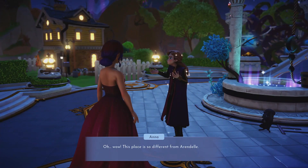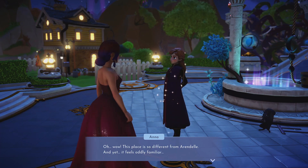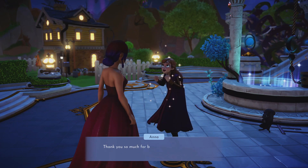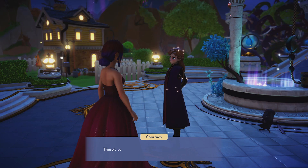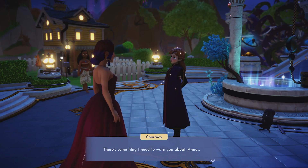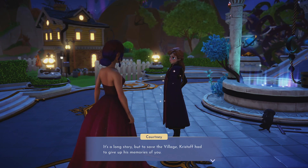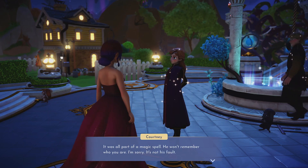Anna says: 'Wow, this place is so different from Arendelle and yet it feels oddly familiar — I've been here before, haven't I? Before the forgetting, of course, I remember now. Thank you so much for bringing me here — I'll see you soon, but right now I have to go find Kristoff.' I warn her there's something she needs to know about — his memories. He doesn't remember her. It's a long story — to see the village, Kristoff had to give up his memories of her, all part of a magic spell.